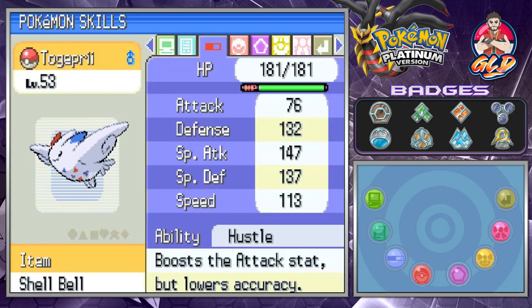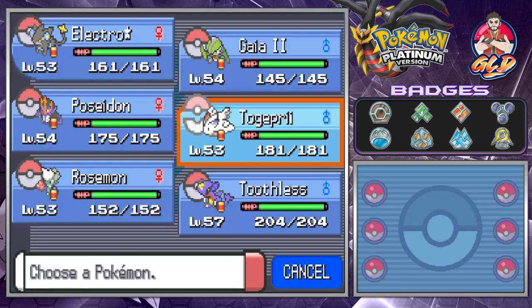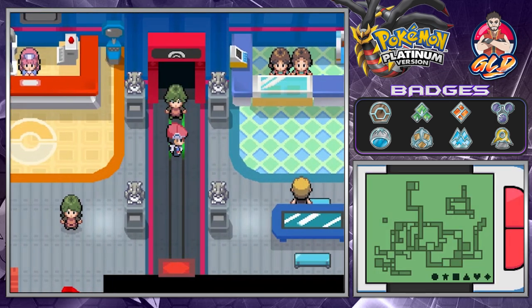I taught Togepie Aurora Sphere off a Heart Scale I found recently, and then gave it Shadow Ball just in case, because we're gonna be going up against quite a few trainers. Like I said in our last episode, this is gonna be two episodes and then the championship battle will be on Friday.